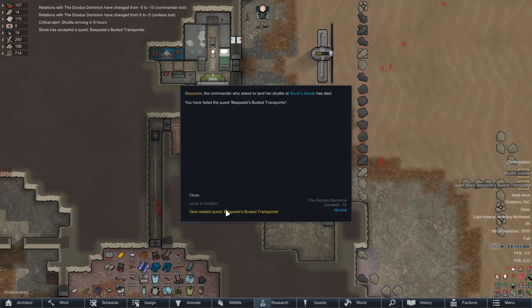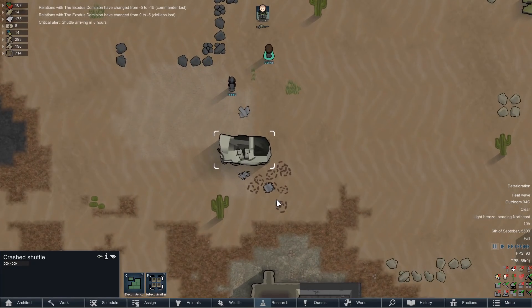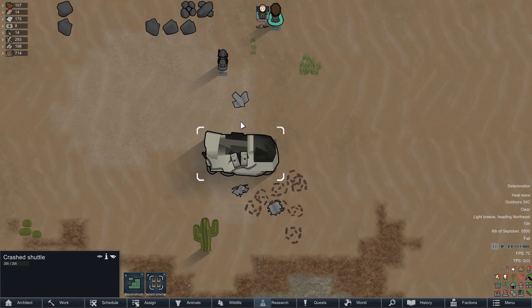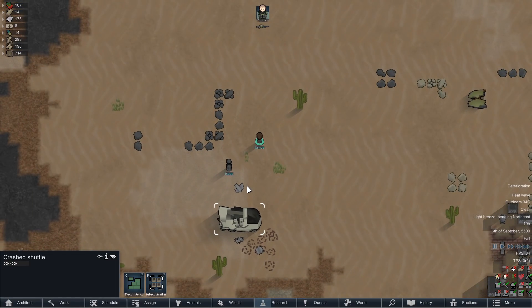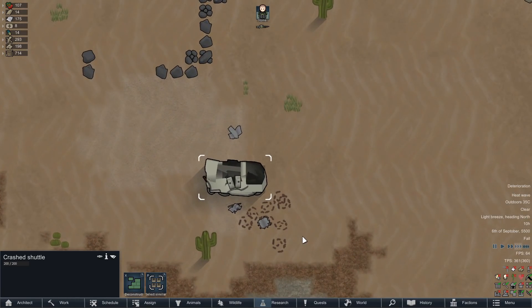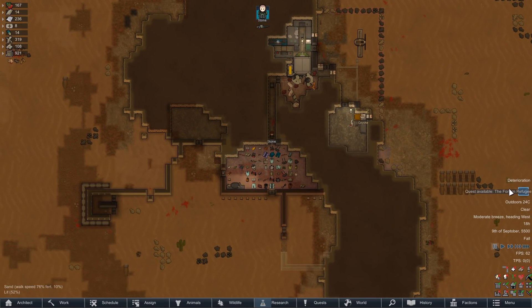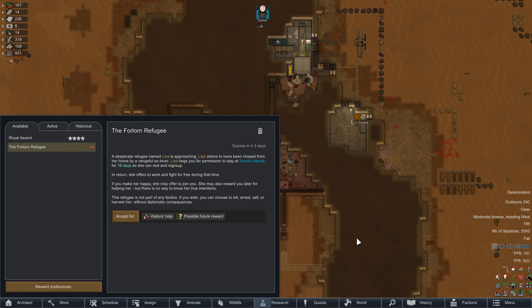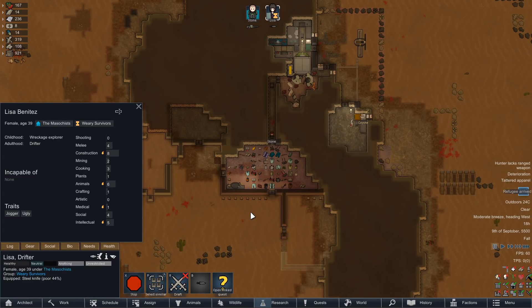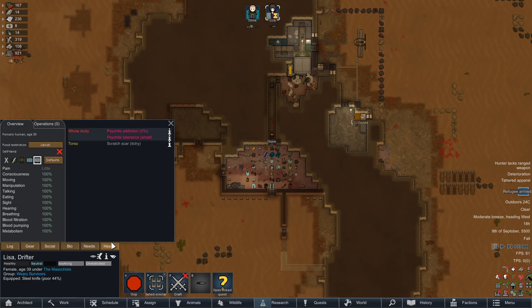Where did it crash? Did it land and crash the civilians? Seriously. Now would you look at that, we got another refugee quest — this time it's Lisa. We're gonna be far less lenient with Lisa than we were with Kat, because she might be a traitor too.